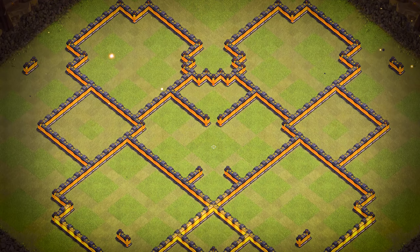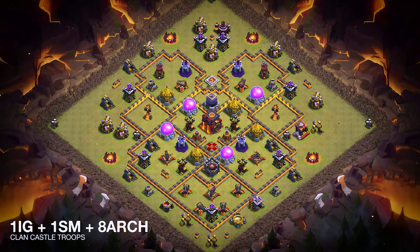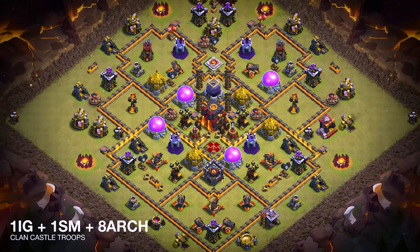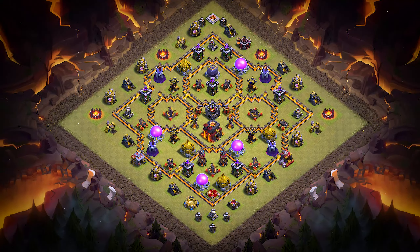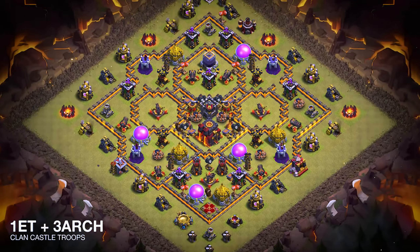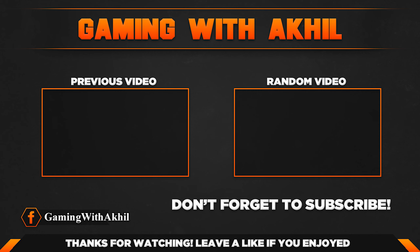Base number 2: it's an anti-three-star war and CWL base. For clan castle troops, use one ice golem, one super minion, and eight archers. Base number 1: it's an anti-two-star trophy, war, and CWL base. For clan castle troops, use one Electro Titan and three archers. Please remember to like and comment your feedback. If you're new here, hit the subscribe button — we provide all Town Hall, Capital Hall, and Builder Hall bases for free. Please like and subscribe, click here for more videos, and thanks for watching.